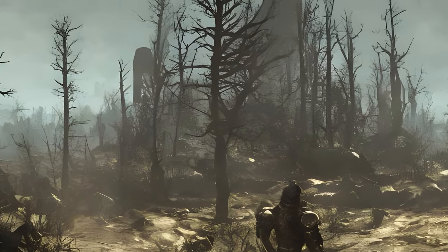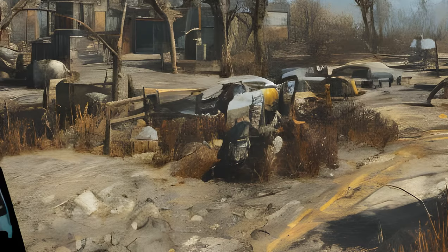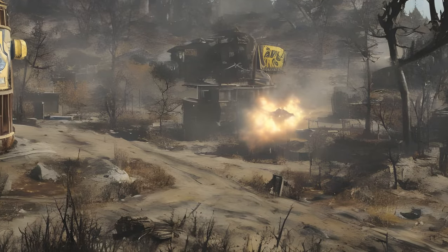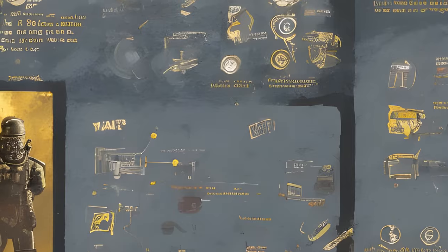Fallout 76 combat is similar to Fallout 4. Due to the game's multiplayer nature, VATS is now real-time. It can now be used mid-air. The ability to target body parts in VATS now requires a perk card.